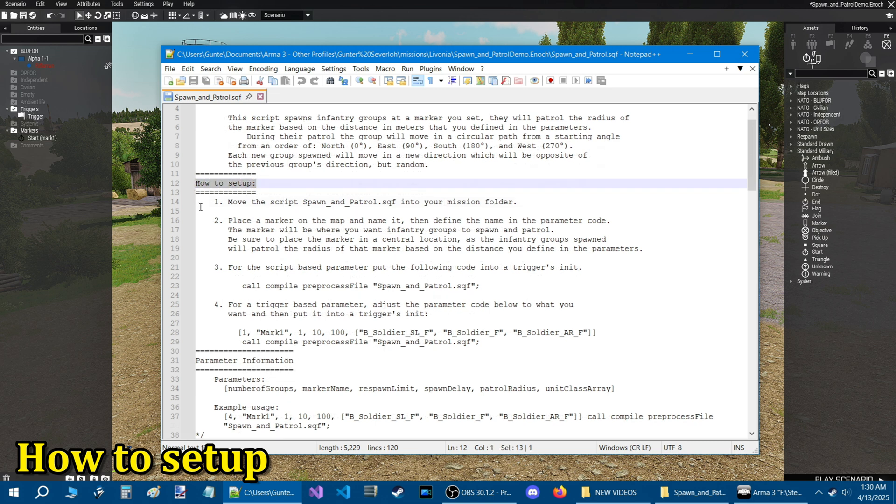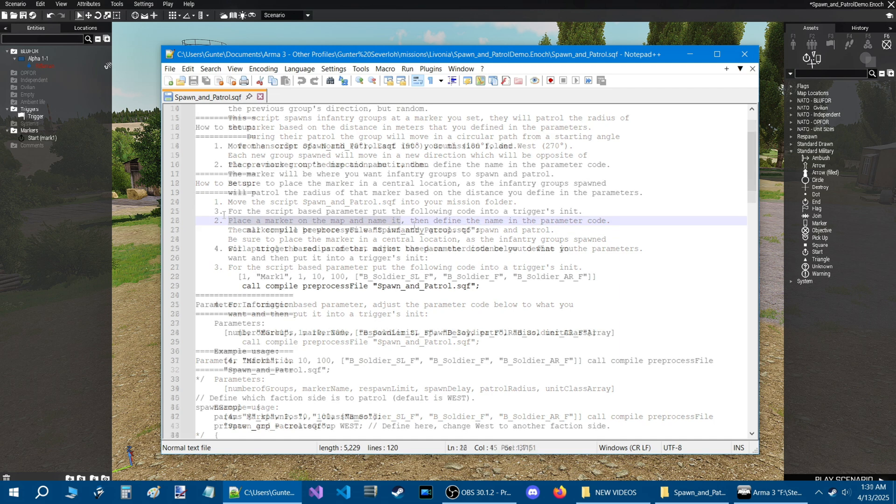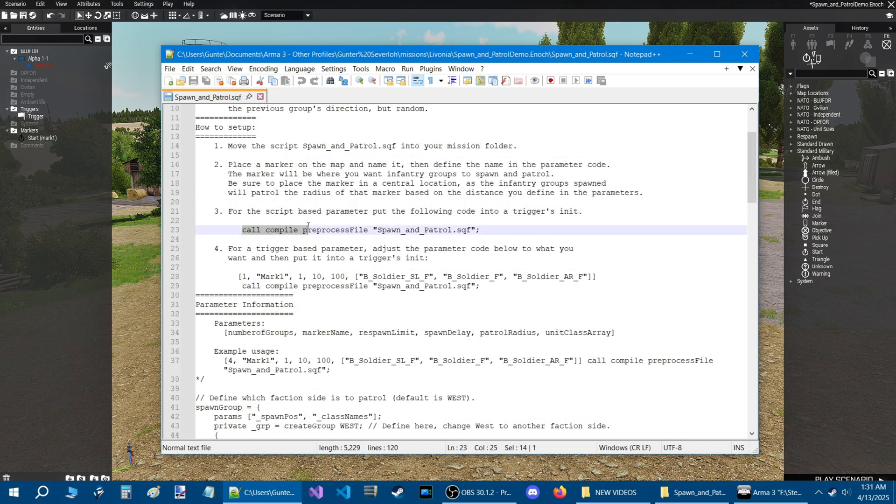Let's go down to the setup instructions. Step one is to move the script into your mission folder — we already did that. Step two is to place a marker on the map and name it — we already did that too. Step three: put this code into the INIT box of a trigger.